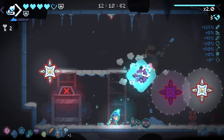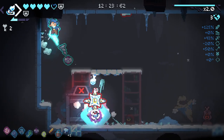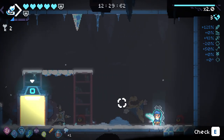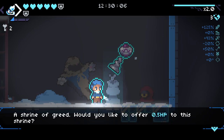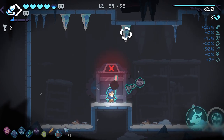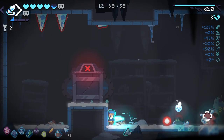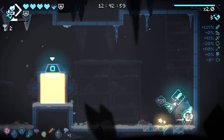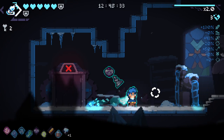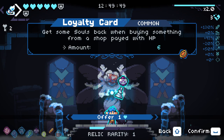I think one of the greatest things about having all this range is I can start actually shooting enemies before they aggro. I can start hitting enemies before I get close enough to have them aggro. I still don't know what this does to the greed — I'm still going to do it, but I don't actually know what it gives me. Maybe it gives me keys. This guy can't do anything to me from that range. More damage, beautiful. I don't know if this is us getting rewarded from the extra drops at the end of rooms on room clear.